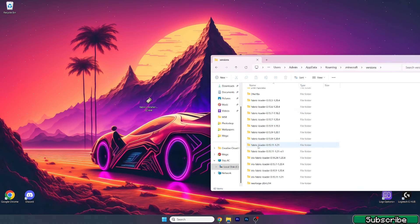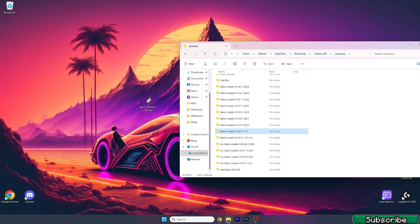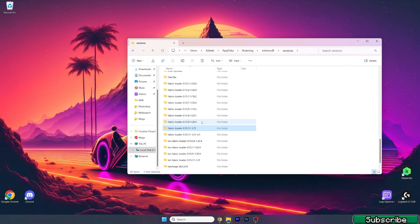After this, please make sure to look for the Fabric loader 1.21 in the versions folder. In case you don't see it there, you will need to reinstall Wurst and the Fabric files. Make sure that the Fabric loader for 1.21 is present in the versions folder before continuing.